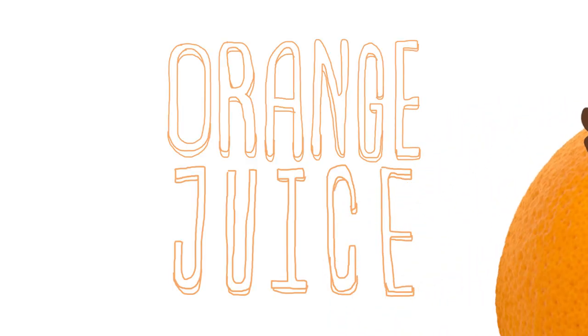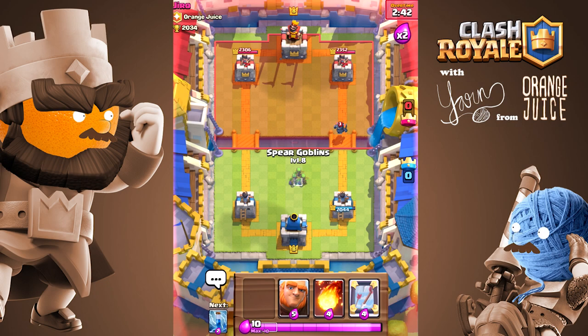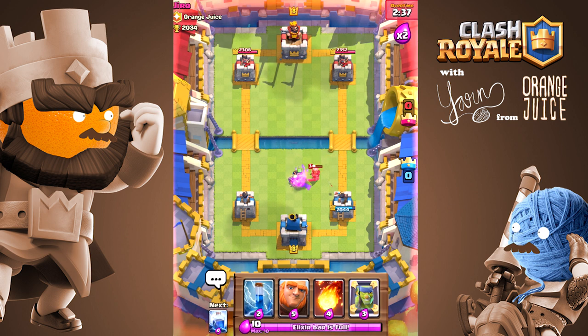It's Yarn from Orange Juice. Today we'll be talking about pulling units. It's one of the most effective ways to defend your towers.